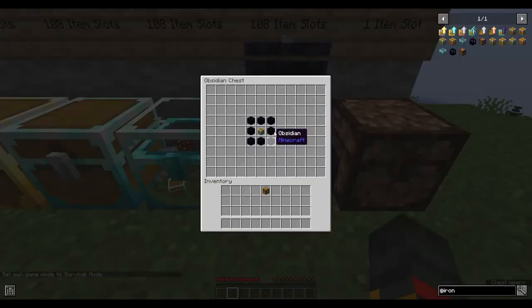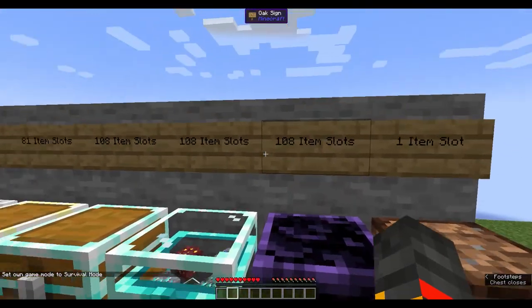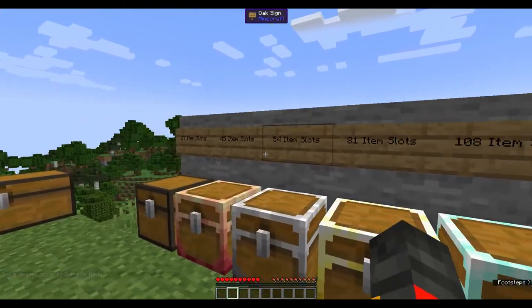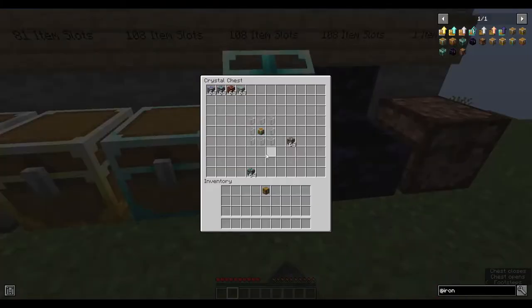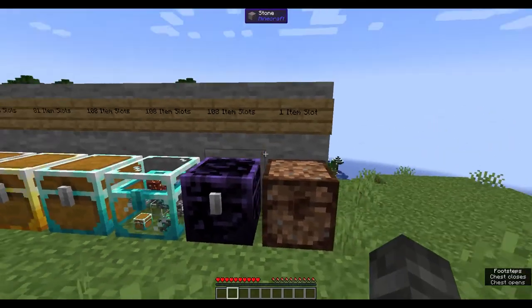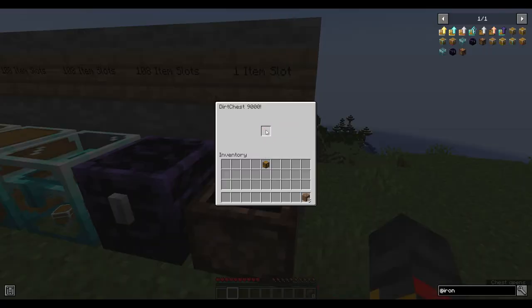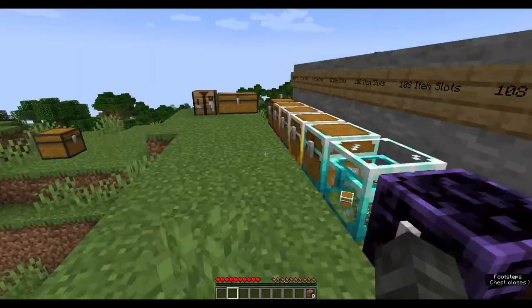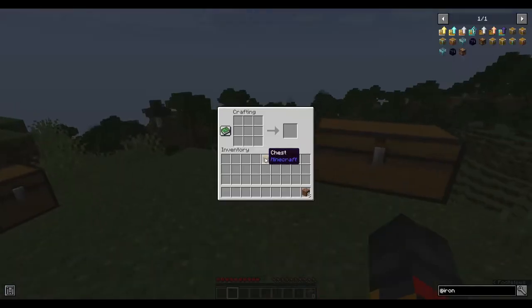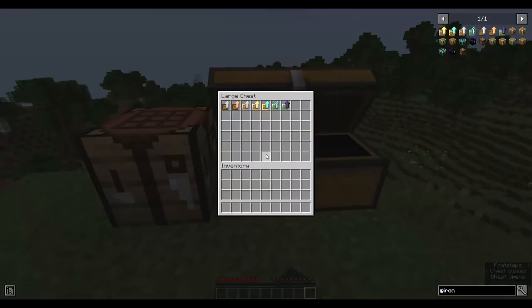The obsidian chest is made the same way as the crystal chest but with obsidian instead of glass. All three of these — diamond, crystal, and obsidian — have 108 item slots, which is double a large chest. Finally, the Dirt Chest 9000 has just one item slot and is made by placing a chest in the middle with eight dirt around it.